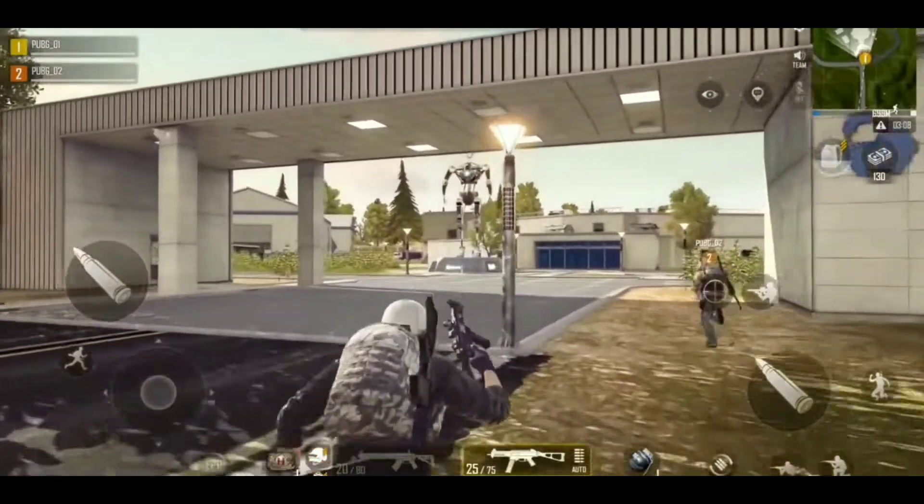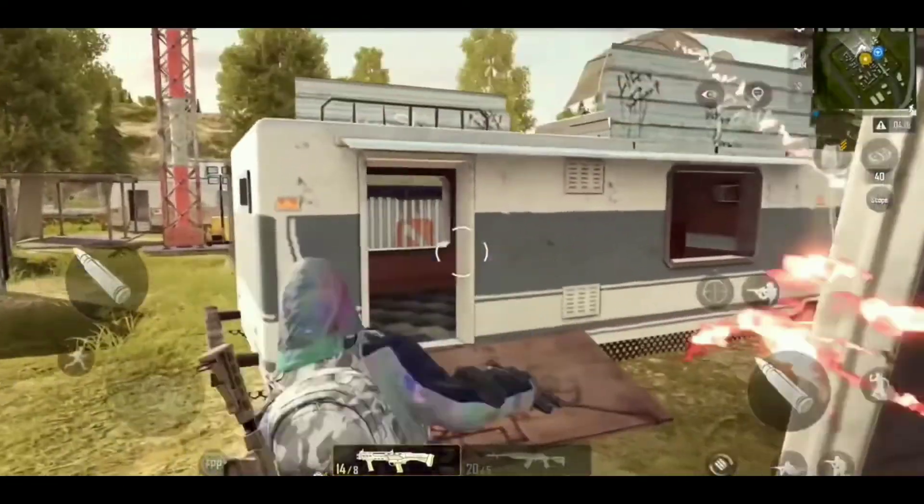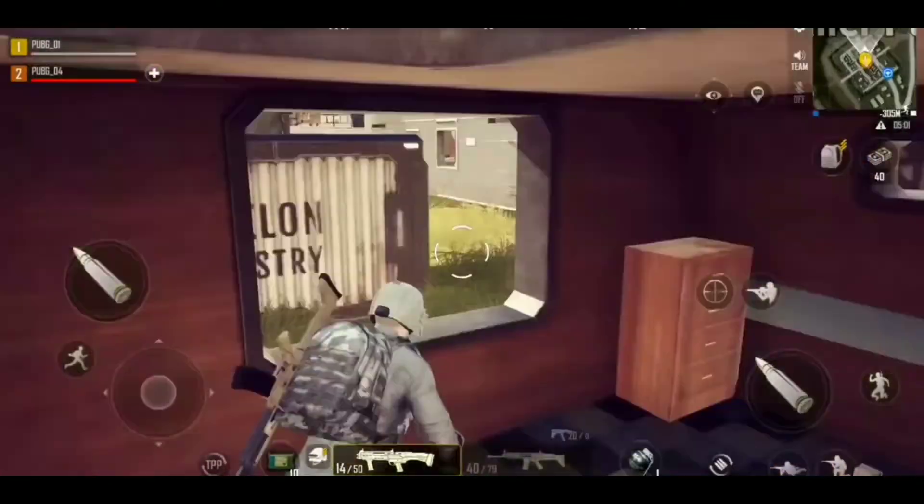For the last stop on today's tour, let's take a look at the Trailer Park. It's all bunkers and bullets here. You'll have to vault, sneak, and climb to conquer this spot. But if it's not looking good, you need a quick exit out of trouble.